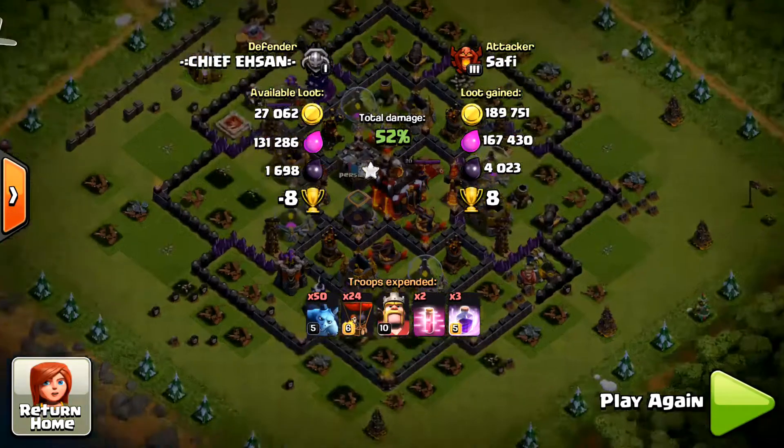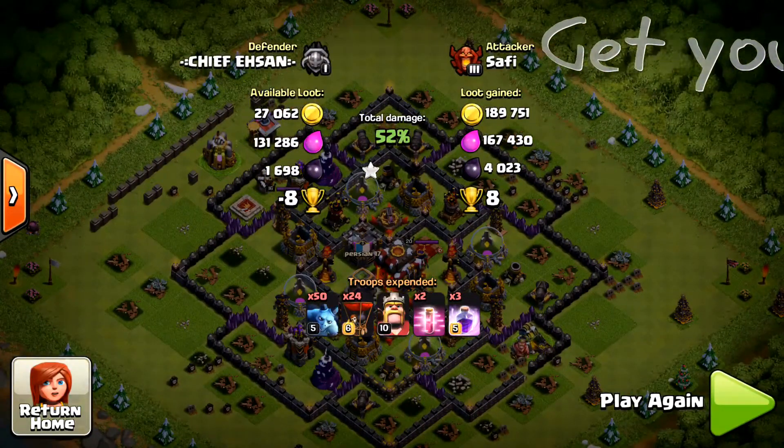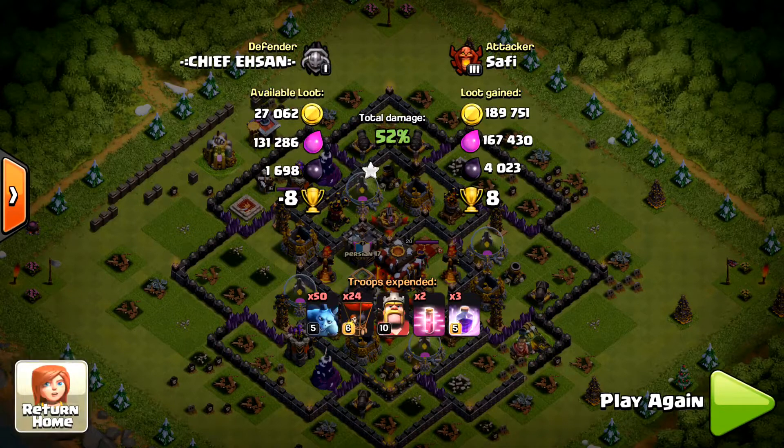I bring it to about 25% health but almost take it out. That was a good raid — 4,000 Dark Elixir, that's a lot with around 150k gold each. 4,000 Dark Elixir is a lot and this is exactly what I'm talking about — what you want to do to get your Dark Elixir up.